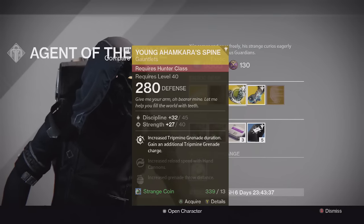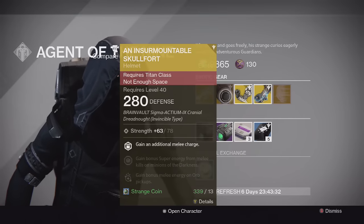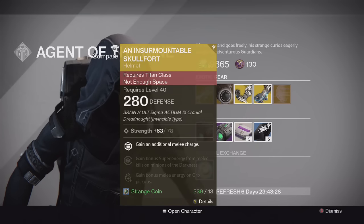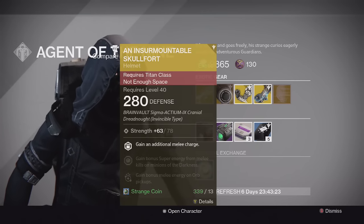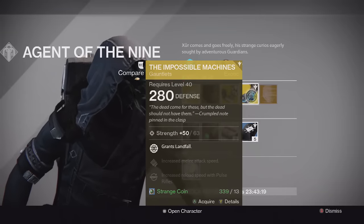All of these can be infused to increase their defense value. So if you want to boost it up higher to maintain your high Light levels — if you're in the 290s right now, this isn't going to benefit you unless you infuse it — you can do that with some of your other legendaries or rare gear.